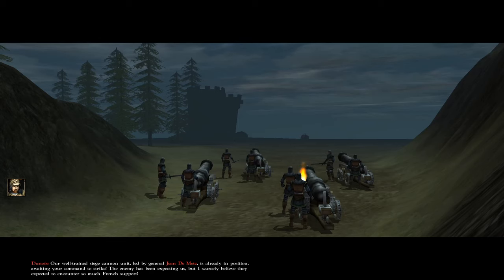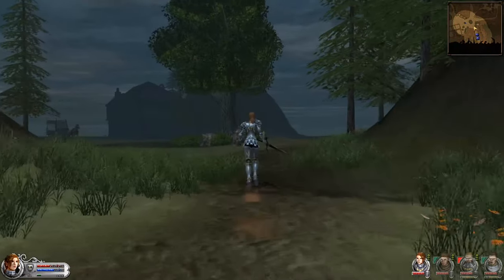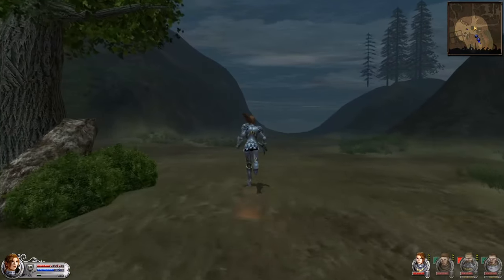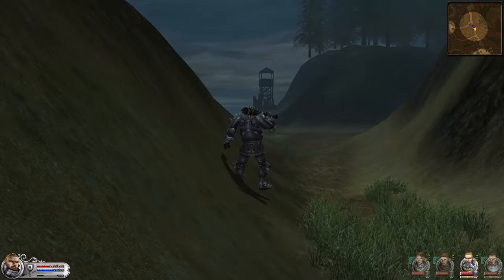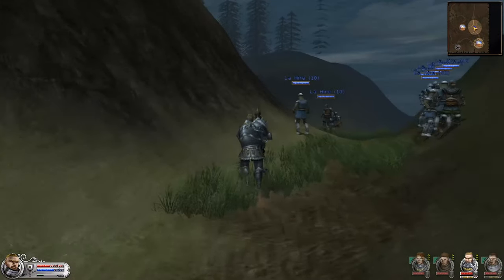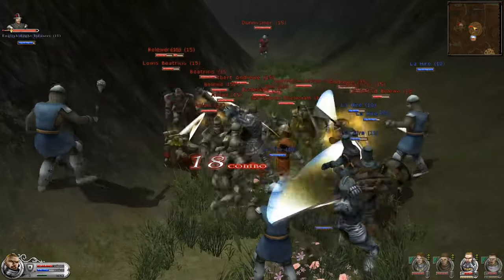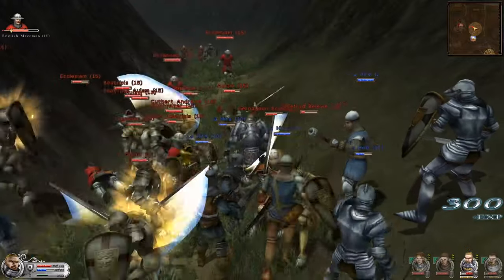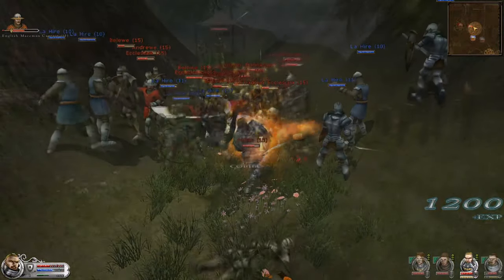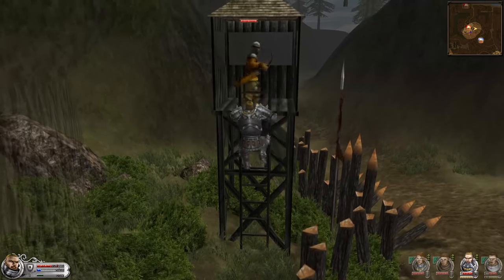We meet up with the French reinforcements, which triggers the attack on Tourelle — that's pretty bad because we're in no position to take it over right now. Joan d'Arc is able to handle the English forces by herself. We then switch over to Lahir to clear the remaining settlements the English still hold, employing the meat grinder tactic to funnel the enemy into a small area and cut them down.